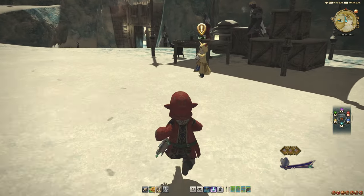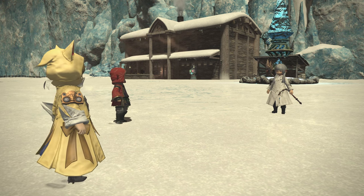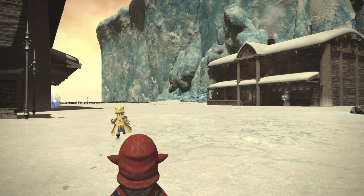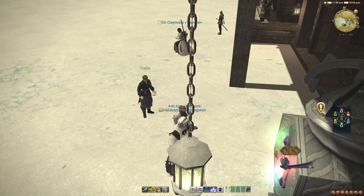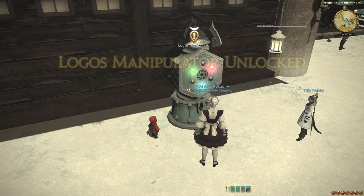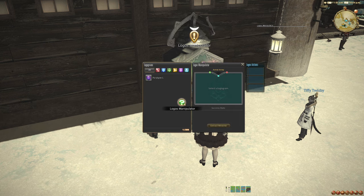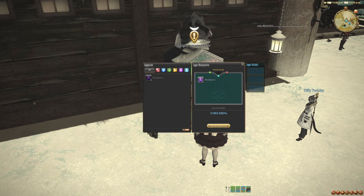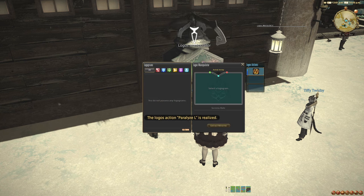As soon as you zone in, and before we unleash you to continue murdering and pillaging, attune to the Aetherite, talk to Kryle, and complete a bunch of story quests. Do you remember how Pagos was straightforward but tedious? Pyros is anything but tedious, because it introduces a wildly flexible new mechanic called Logos Actions at the end of this first chain of quest interactions. Logos Actions are customizable duty actions available inside of Eureka Pyros and later Hydatos. The process of creating the actions is easily the worst part of its content design in Eureka because of how tedious and energy-dependent it is.